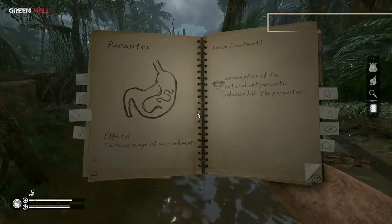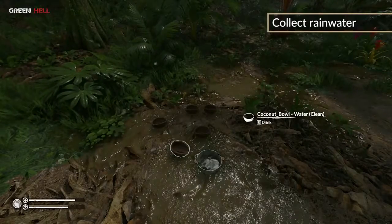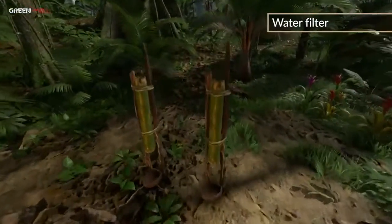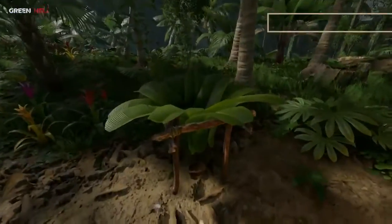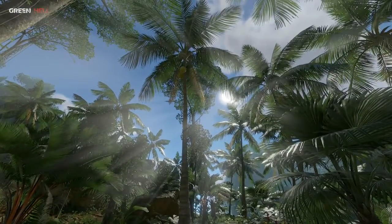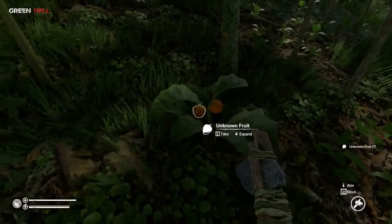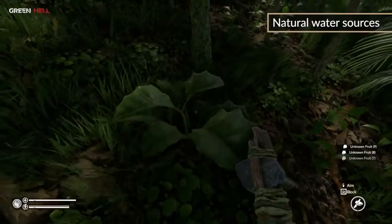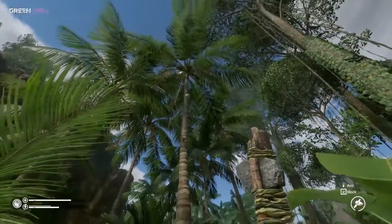So some better solutions could be collecting rain before it hits the ground, boiling dirty water to cleanse it of parasites, constructing an apparatus to filter the water, or even building something that collects moisture right from the air. But if there is no rain or water source, you can always look around for juicy fruits or knock down a coconut and get to its life-saving water.